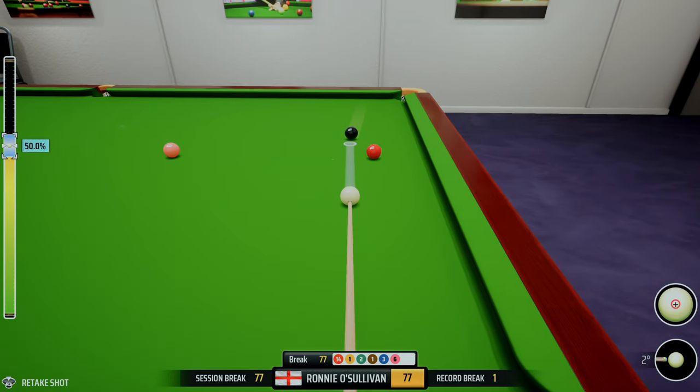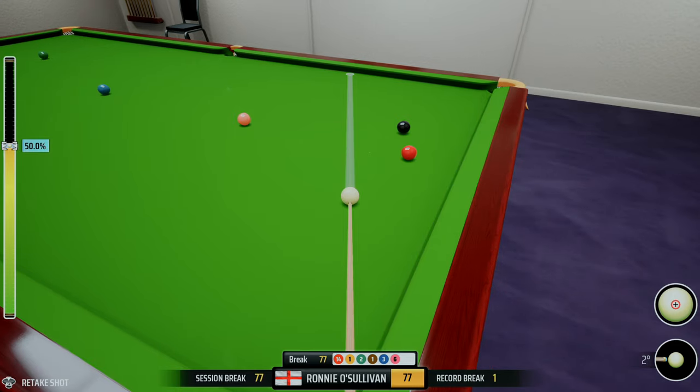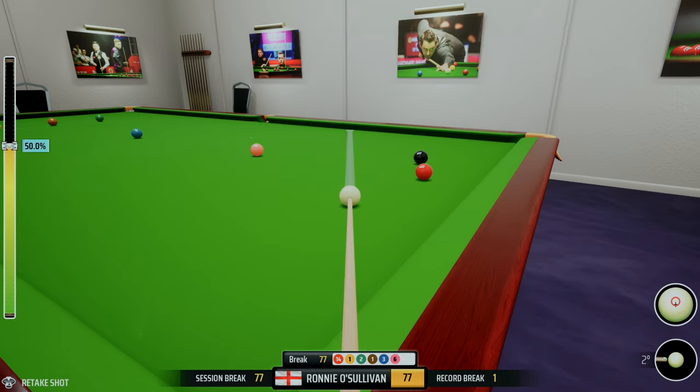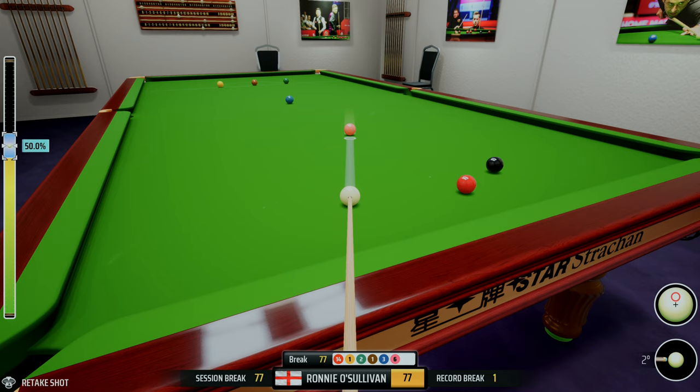Could have actually played that at 80 percent and it would have moved to the right a little bit more. Now we're in prime position. We just want to run this through. That's probably not been thought out that well — because now if I put the black, the white's going away from the red. The last thing we want is to be here trying to cut that red in, so we've left ourselves a little bit of an issue trying to get a ton.